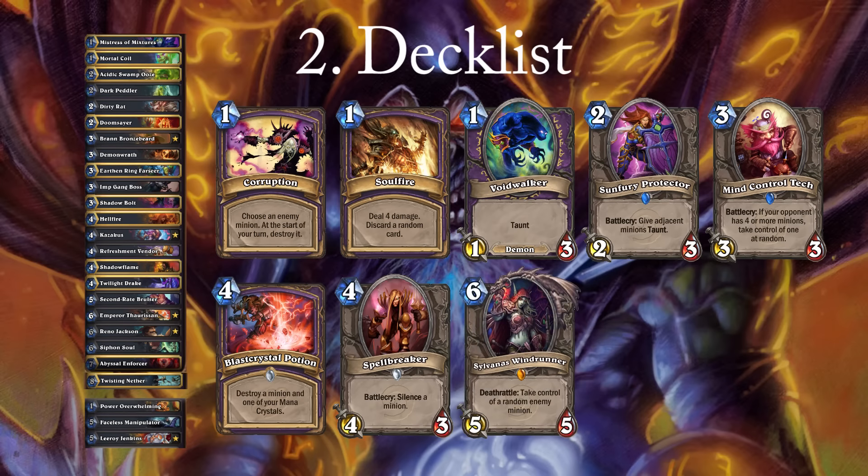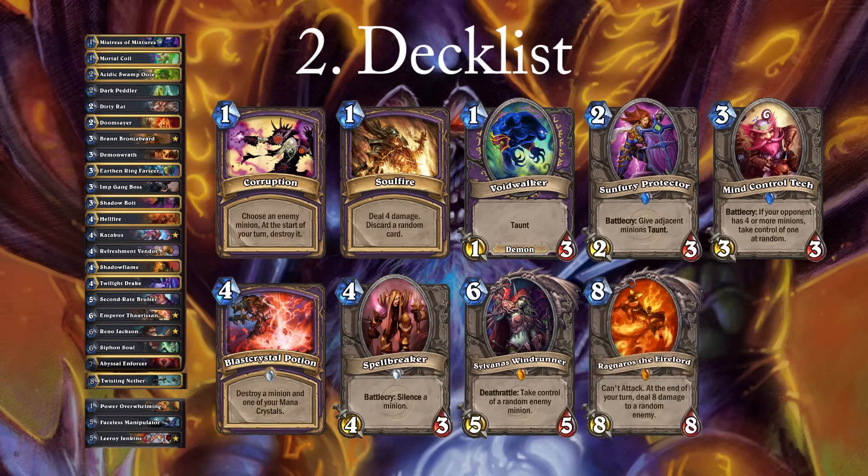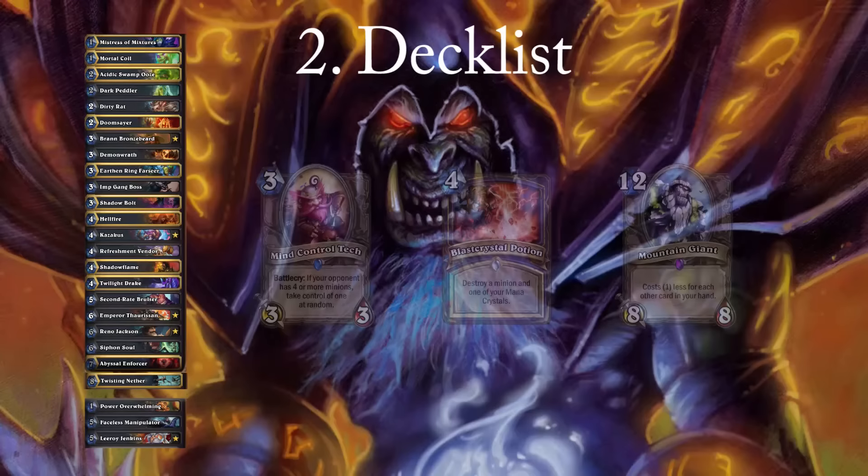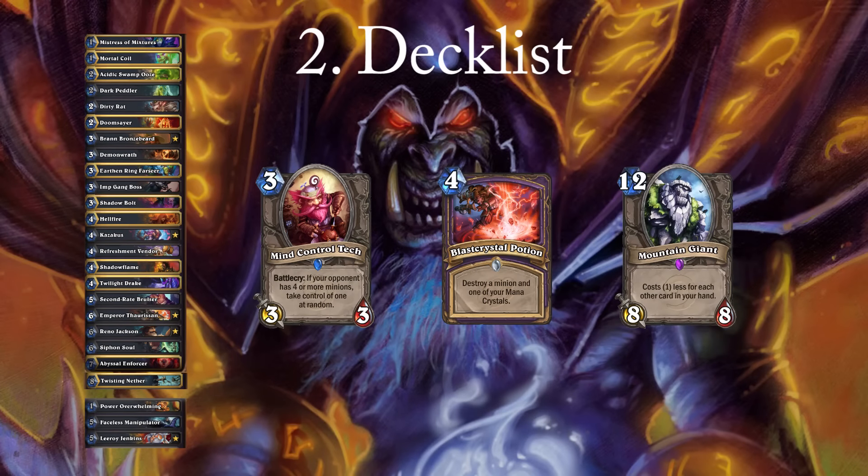Sylvanas is a card that is very slow when facing aggressive decks, but she shines against midrange and control decks where she can be very annoying to deal with. Ragnaros the Firelord is similar to Sylvanas in that he is too slow against aggro, but very strong against slower matchups — he generates both a big body and pressures your opponent immediately. Mountain Giant is a card that some people recently cut due to the amount of aggro decks on the ladder. It is another card that is dead most of the time versus aggro, but an important one versus any slow deck. To fill the last three spots I have included Mind Control Tech, Blast Crystal, and Mountain Giant in my decklist.